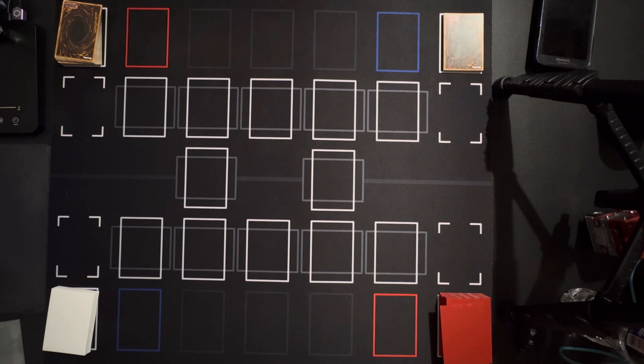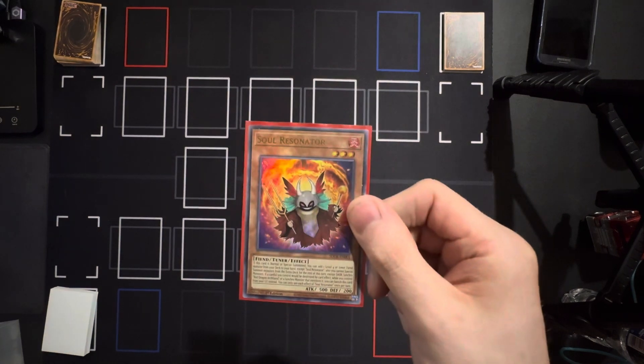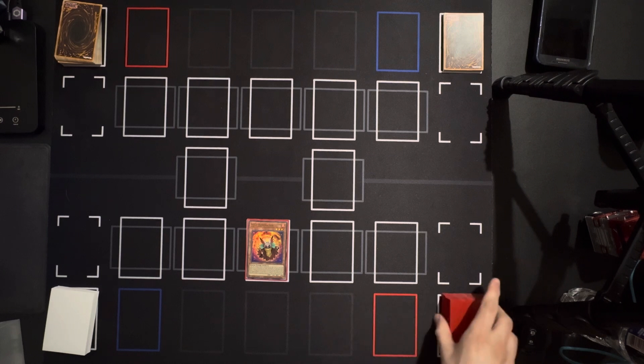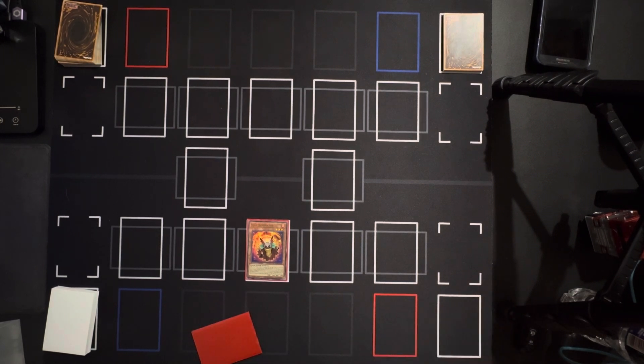Alright, may I start? Go right ahead. I'm gonna start off by drawing one card. First things first, I am gonna summon Soul Resonator, and due to its effect I am gonna add my Bone Archfiend from the deck.